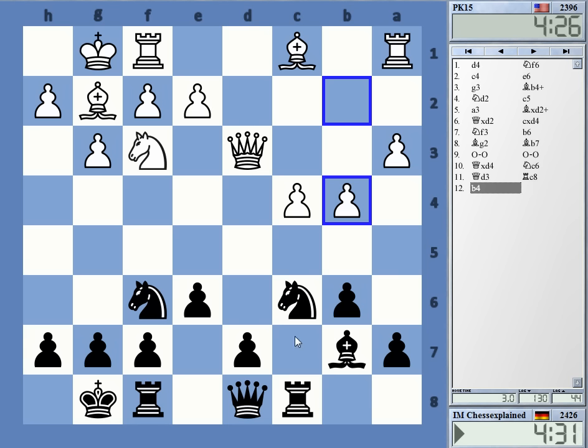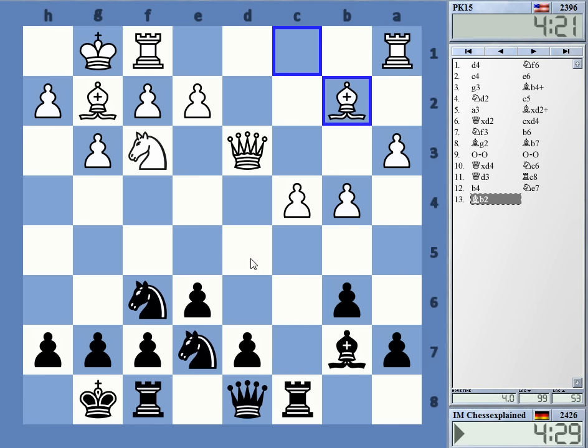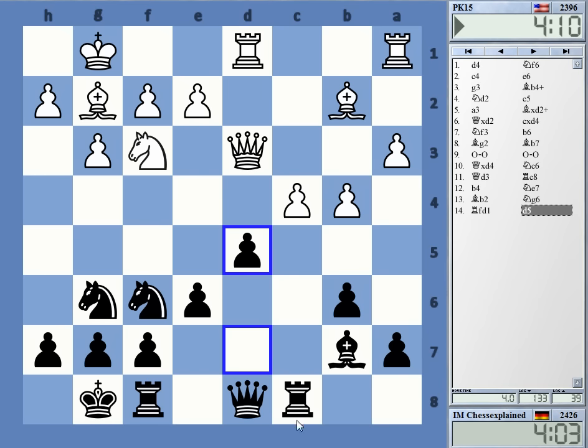Now I have d5, I also have knight to e7. I think knight e7 is a good choice. I wonder — is he threatening to take on f6? Yeah, maybe he is. I mean, it's not a big issue. I think I can start with this and go d5 next — I'd like to play d5, but the immediate one didn't really look that great, so I'm going with this now.